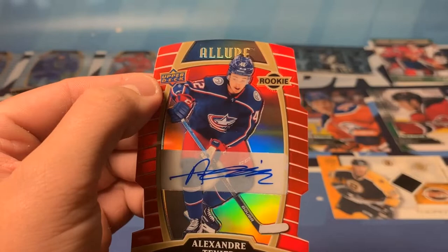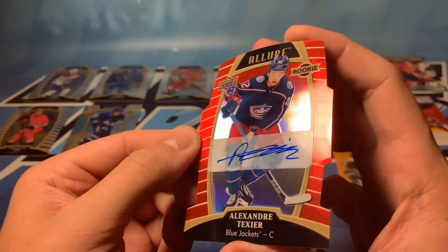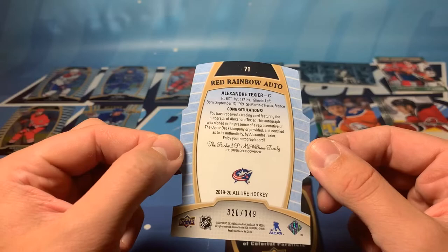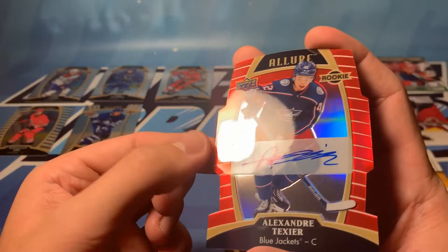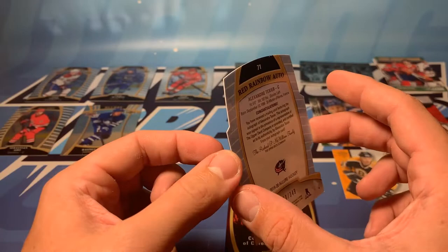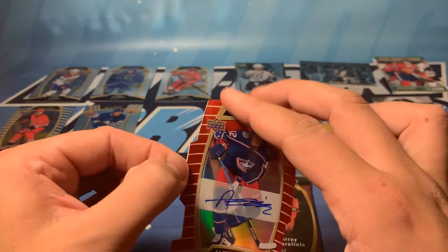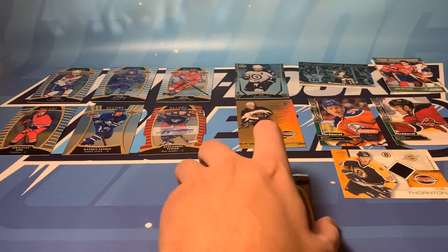This is a player that I am a huge fan of. I couldn't get enough of him in the playoffs - just flying. Playing on that young line with Liam Foudy there - I think it was Dubois too, they were just flying. What a line that was. I have high hopes for Texier, I think he could be really something in this league. It's 320 of 349 red rainbow auto. I am very happy with that pull. And he is from France - Saint-Martin-d'Hères. A really cool card. Alexander Texier auto. This is awesome.